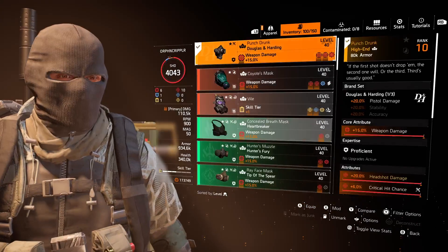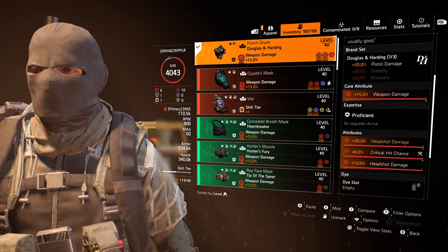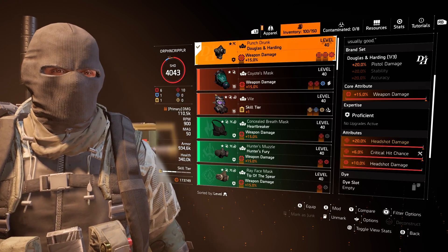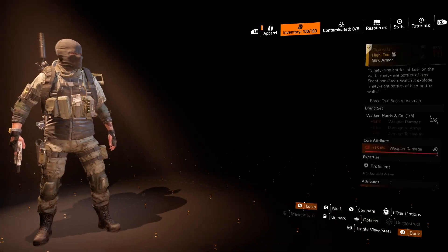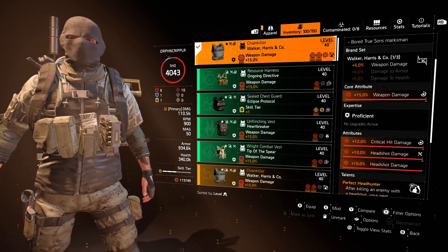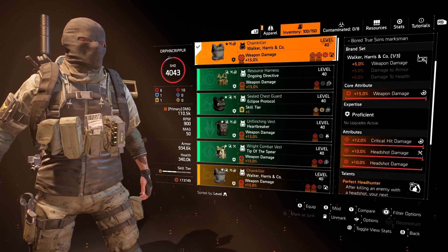Starting with the mask, we've got the Punch Drunk named Douglas and Harding piece. It's rolled to critical hit chance, with a headshot damage mod, and its inherent attribute is the plus 20% headshot damage. For the chest, we're running the named Chain Killer Walker and Harris chest piece. You can see we've got it rolled to headshot damage, critical hit damage, and a headshot damage mod.